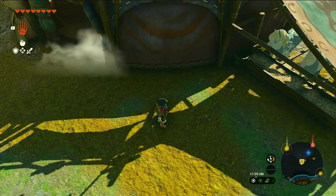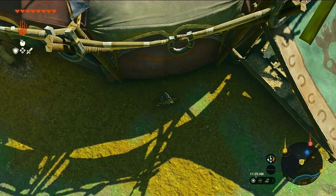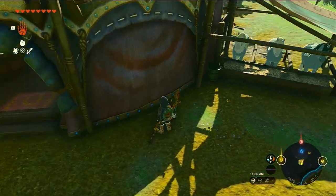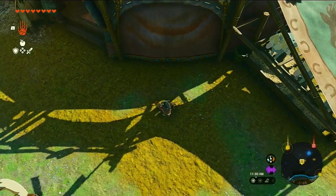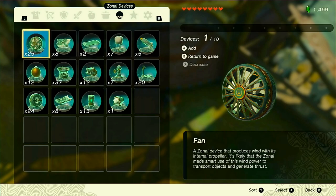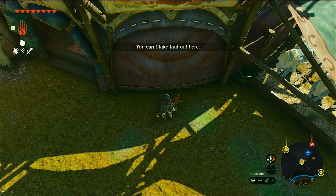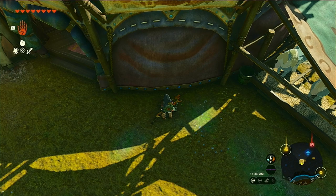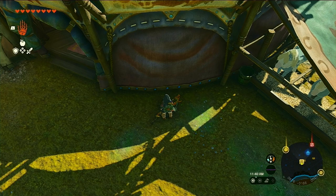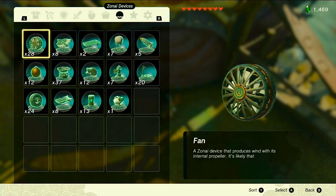Basically you're going to want to find a wall like this one where there's an obstruction to your right, and there can be an area open to your left but it can't be too close to you. Then you're going to press to take out how many you want, press Y and B at the same time, and it'll say you can't take that out here because of the obstruction. If you remember there were 26 in my inventory before, and now as you can see I have 28 fans.